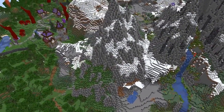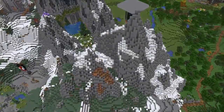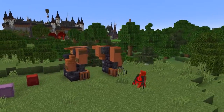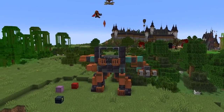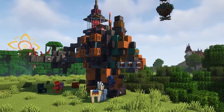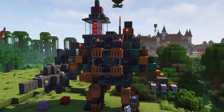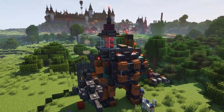First up today on the Empires SMP server is Fwip, and Fwip has been doing a lot of work. We saw him build up a gold farm, do some work on terraforming mountains, and also build a mech that is going to completely destroy all the trees in its path. He wants to build up a garage for it too, so it'll be great to see that and see when this invasion actually takes place.